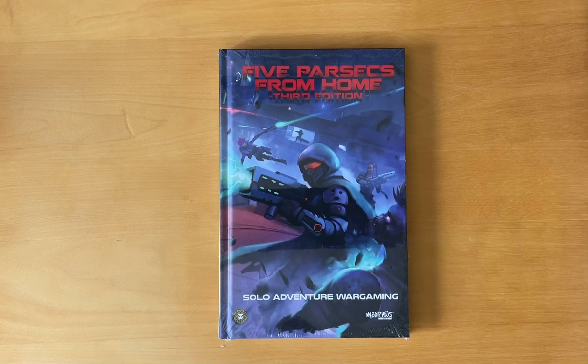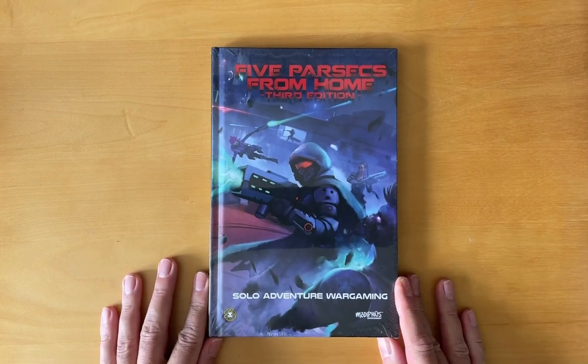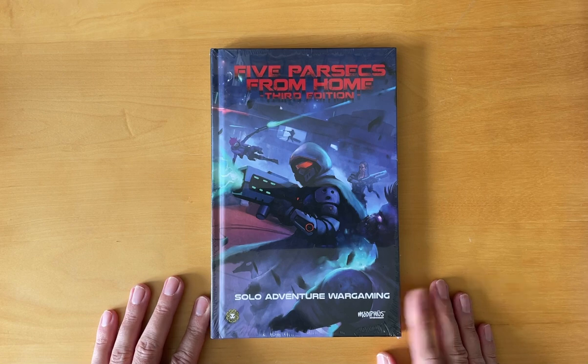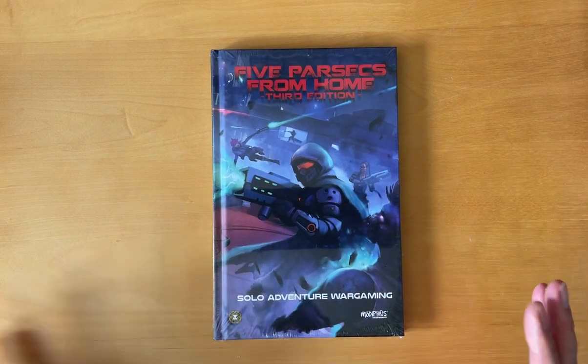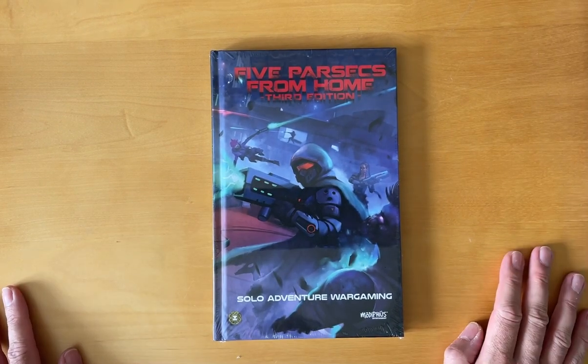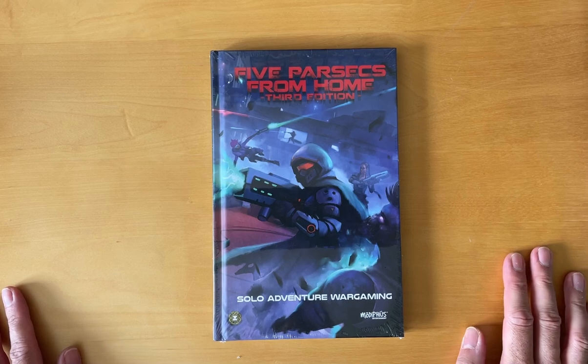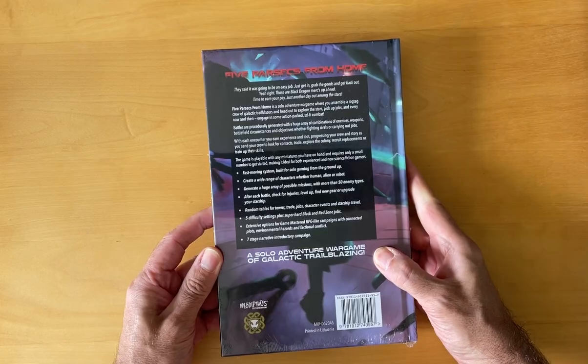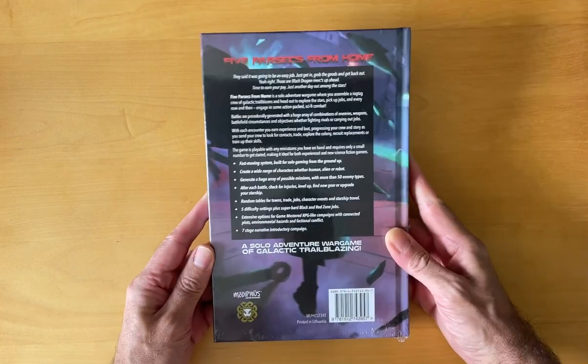Welcome to an out-of-the-box unboxing — well, it's not in a box, it's a book. It's Five Parsecs from Home, Third Edition. I'm very excited to see this turn up in my local game shop, Vault Games. This is a hardback and it is a solo adventure wargame of galactic scale.